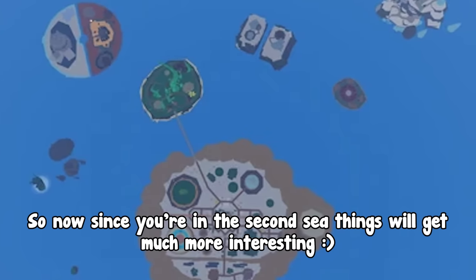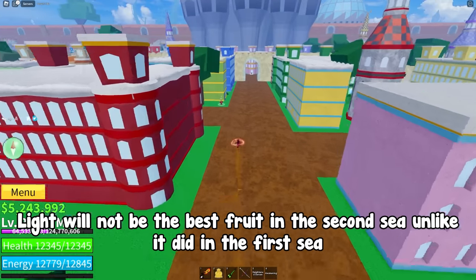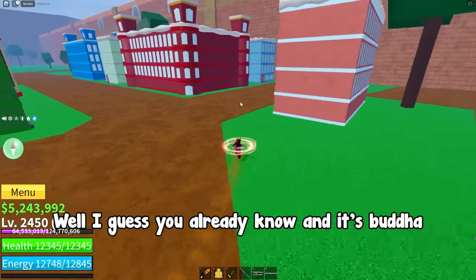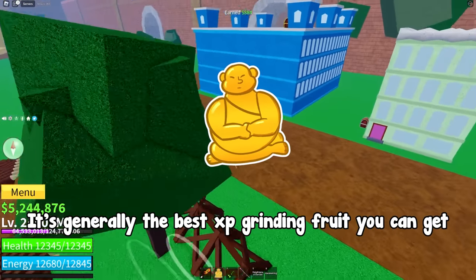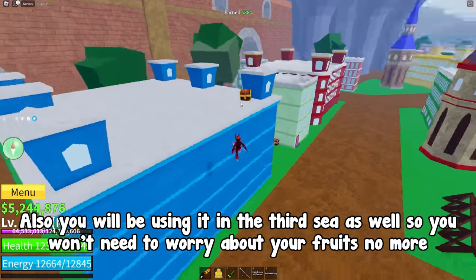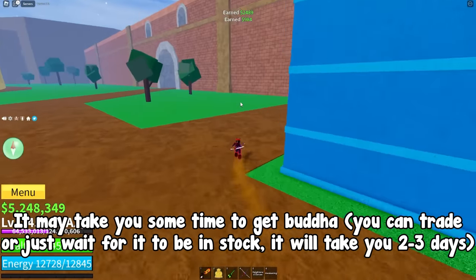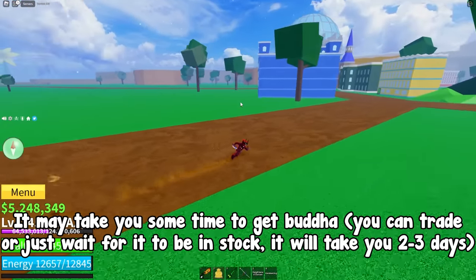Now that you're in the second sea, things will get much more interesting. Light will not be the best fruit in the second sea like it was in the first sea. So what should you use? Well, it's Buddha — it's generally the best XP grinding fruit you can get. You will also be using it in the third sea, so you won't need to worry about fruits anymore. It may take you some time to get Buddha; you can trade or just wait for it to be in stock, which will take two to three days.